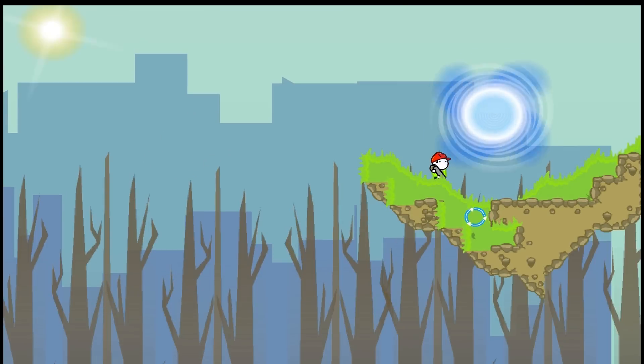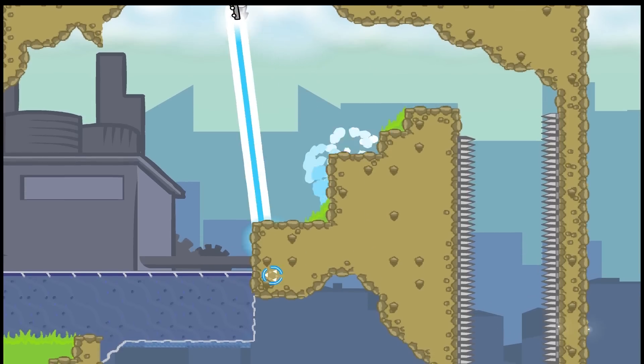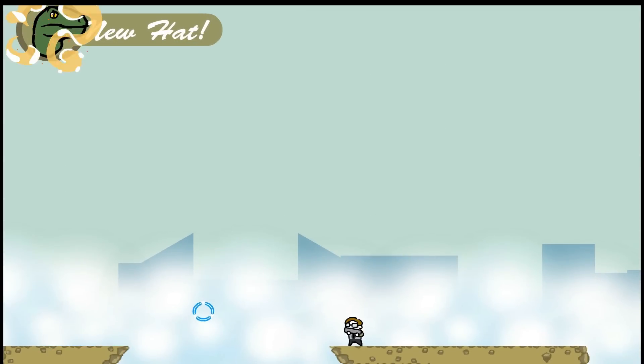Onto number five. Hat number five is on the fourth part of the second level. To get to it we need to head up this way, and it is in the middle. Bam — nice and easy.